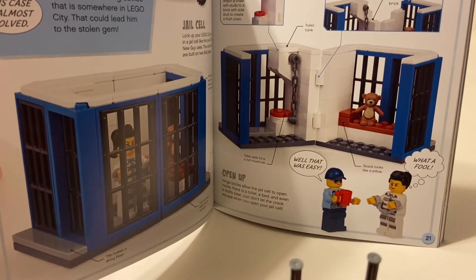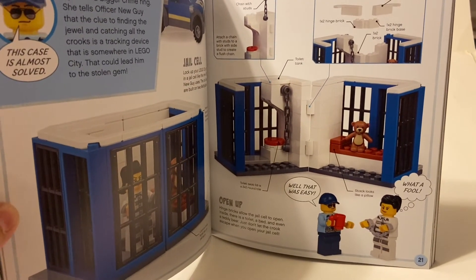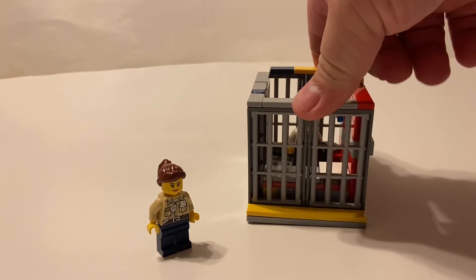Definitely a lot of bars to sit using in this build. Let's take a look at the build itself — one jail cell for a criminal being held in the book for stealing some jewels, though it could be for some other crime perhaps. Pretty much look all the way around.